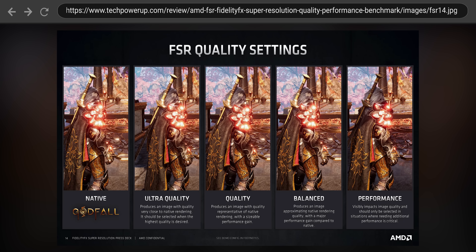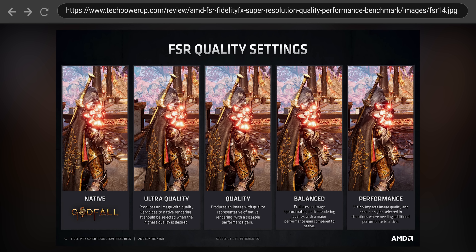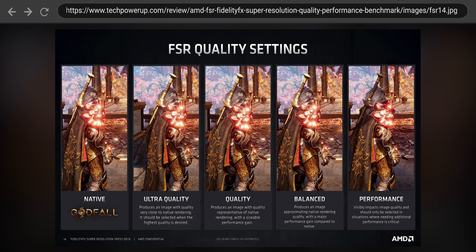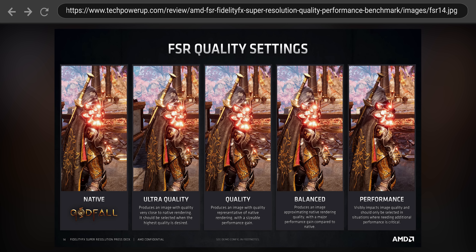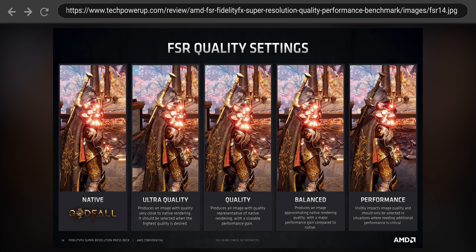After this is done, the image is sharpened and sent to your screen. FSR 1 typically gives better results than more common upscaling techniques that displays would perform on their own, but it does require you to have anti-aliasing enabled in your game settings, which means your GPU has to do some additional legwork.